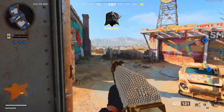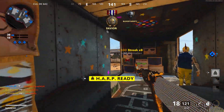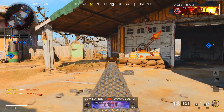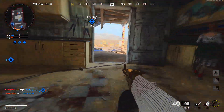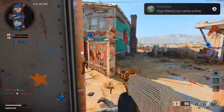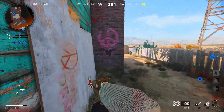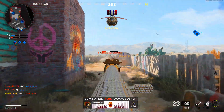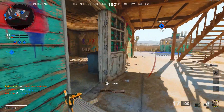I want to go for a nuke — it's probably not going to happen this game, but I do want to go for one. We probably could, to be honest. He's going to go for C. Get him off there. If we start dominating, the game's going to go way too quick.